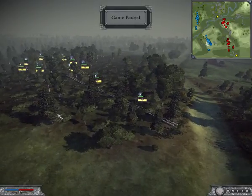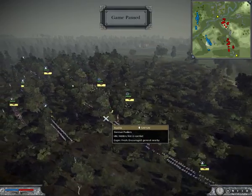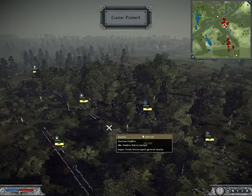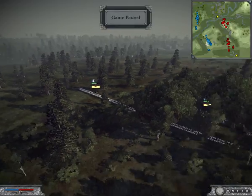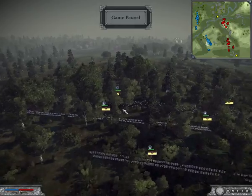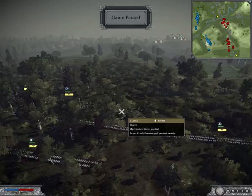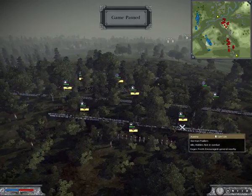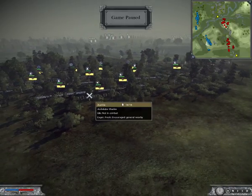He's playing as the Austrians. He has seven units of German Fusiliers, four Jaegers - they're like his light infantry. And he actually has more Fusiliers, so he has about nine Fusiliers total. He's going heavy on the line infantry, not much in the elite department.